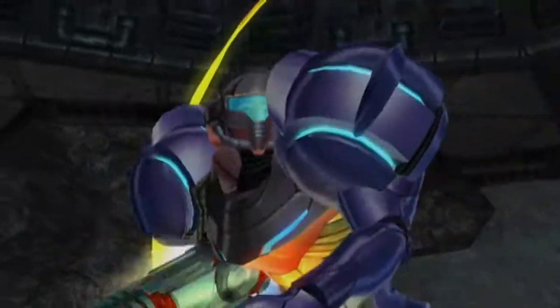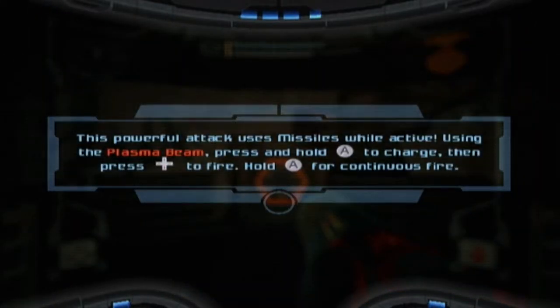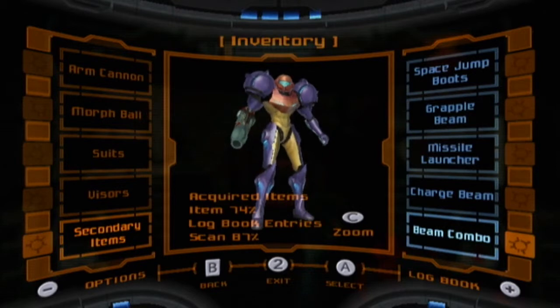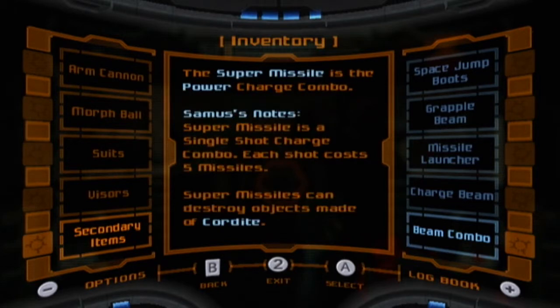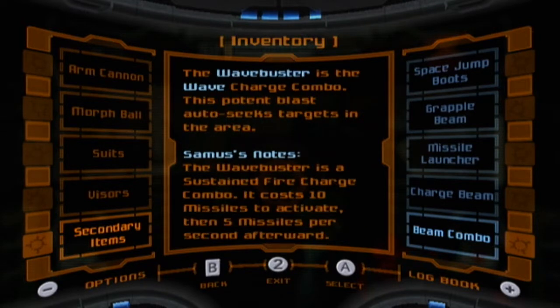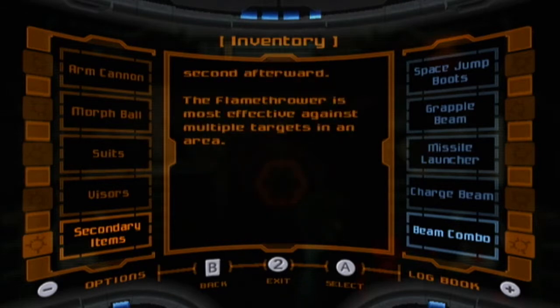I want to check this out. Alright — powerful attack using missiles while active, using the plasma beam. Press and hold A to charge. Yeah, I know how to do that. It would be in the beam combo, right? We never did look at the ice spreader. So the super missile with the power beam — ice spreader is a single shot charge combo, shoots ten missiles each. Ice spreader is limited against aerial targets, of course. The flamethrower — the plasma charge combo — you can sweep streams of flame across multiple targets. The flamethrower is a sustained fire; costs ten missiles to activate, then five missiles per second afterwards. The flamethrower is most effective against multiple targets in the area.